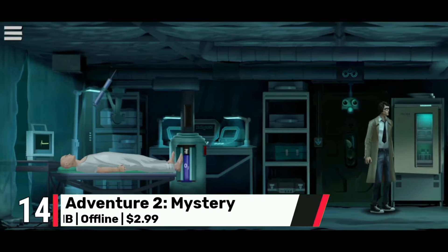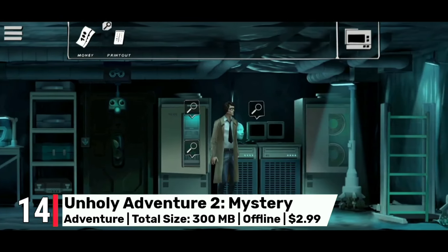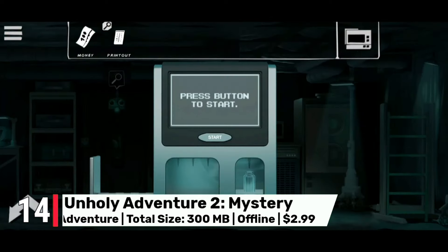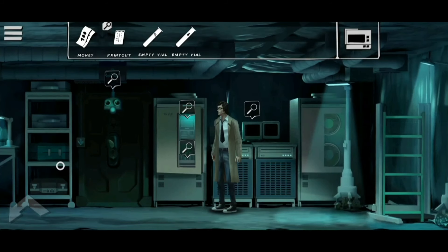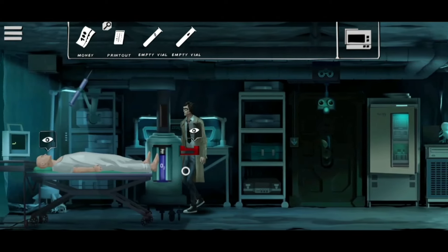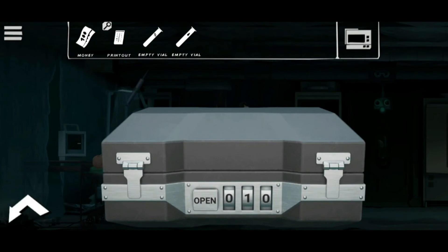Number 14 is Unholy Adventure 2. For fans of point-and-click adventures, Unholy Adventure delivers a dark and twisted mystery story filled with challenging puzzles. The ultra graphics provide an atmospheric backdrop that enhances the eerie feel of the game. At just $3, it's a steal for any mystery lover.